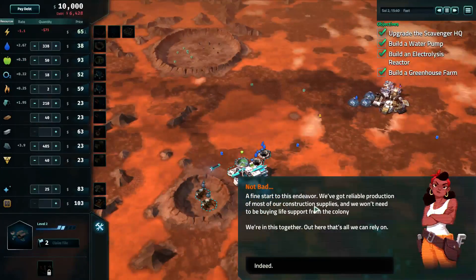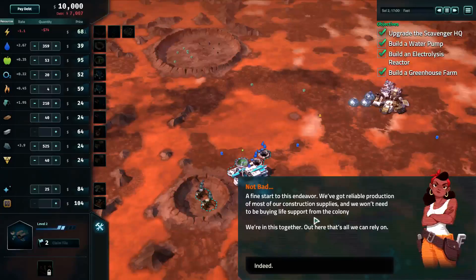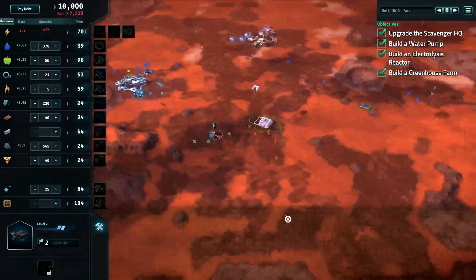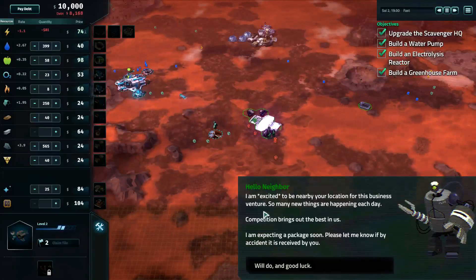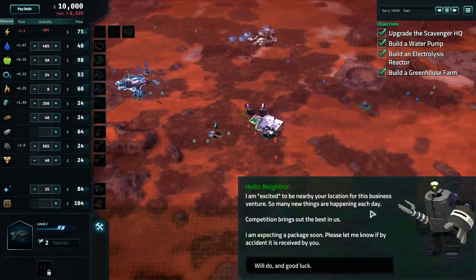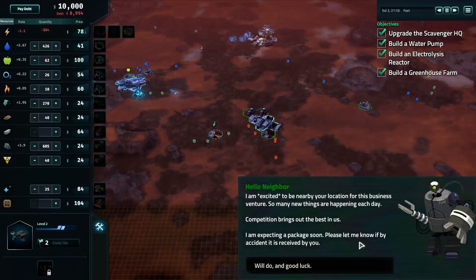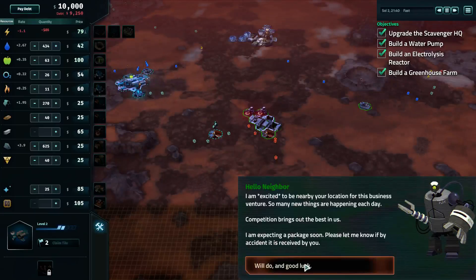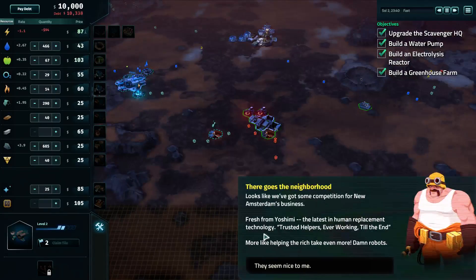A fine start to this endeavour. We've got reliable production of most of our construction supplies, and we won't need to be buying life support from the colony. We're in this together — out here, that's all we can rely on. Very deep and meaningful. Looks like we've got some competition for New Amsterdam's business. Fresh from Mishimi, the latest in human replacement technology — trusted helpers, ever working till the end.